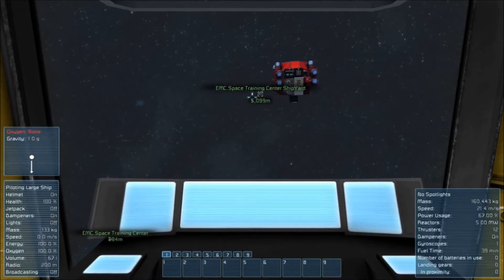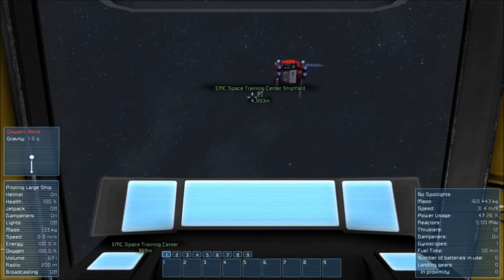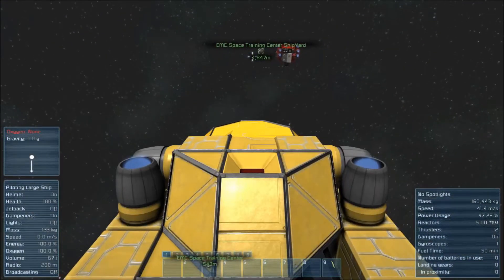When driving the spacecraft, you can press V to change your perspective. To some astronauts, seeing a whole ship when driving makes them more at ease.